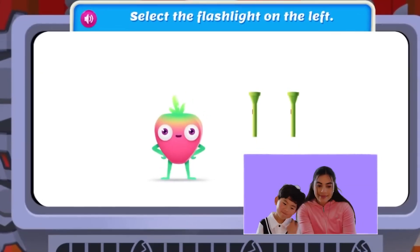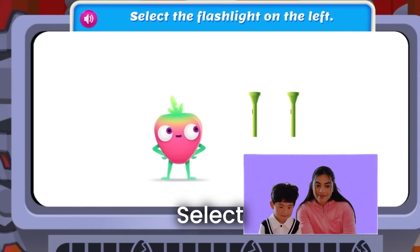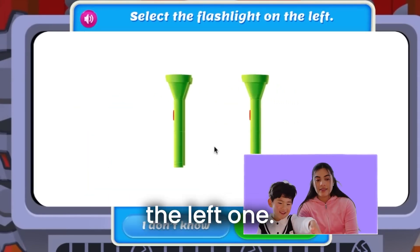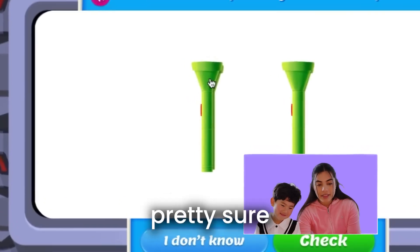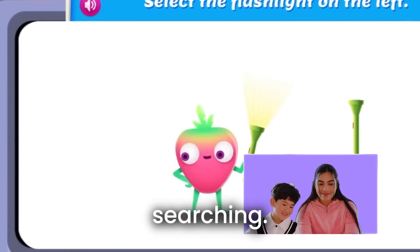Woohoo, on a treasure hunt. I'm going to need a flashlight. Select the flashlight on the left. That one is the left one. I'm pretty sure this one is the left one. Woohoo, that's it. Let's start searching.